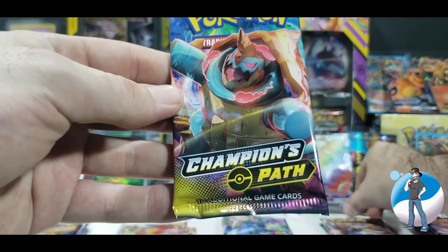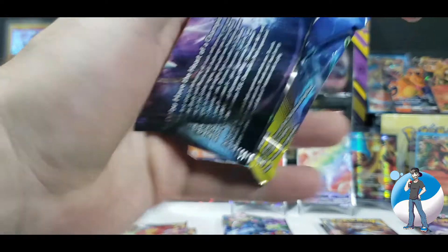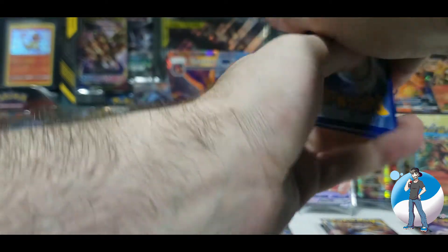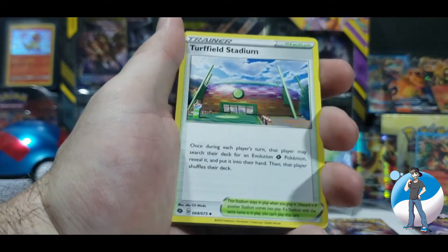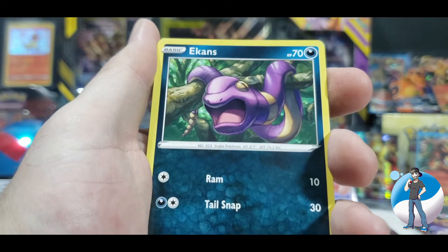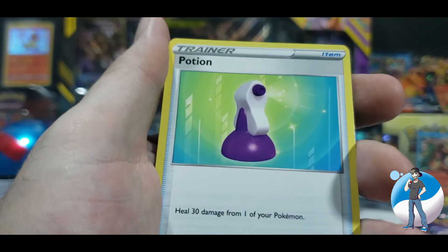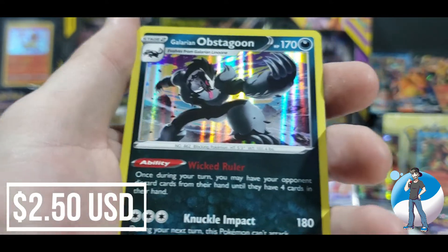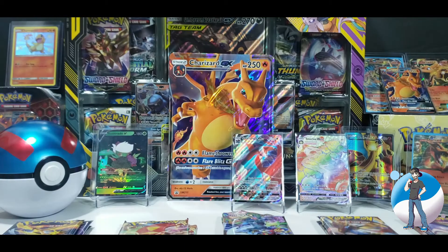Let's keep moving down the line. Champion's Path, pack number one. Can we have some fun? Everyone that's watching should be on their feet and ready to cheer because we're going to pull something great. We've got our packaging off, code card to the side, one, two, three, four from the back. I am holding my breath. Flipping it around with a lightning energy to start. Hop. Turfield Stadium. Pokemon Center. Caravana. Pokeball. Potion. Rockaruff. Reverse Holo Sonya. It's an Obstagoon holographic — but that's all right. That's why these are the heavy hitter packs, because every single one of them has got something great inside.